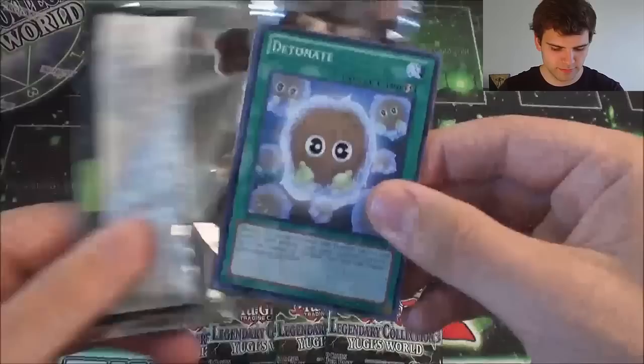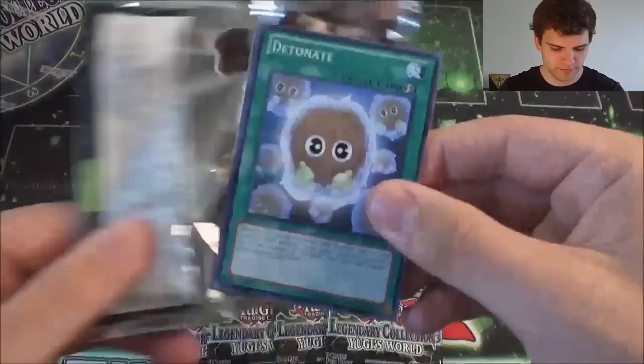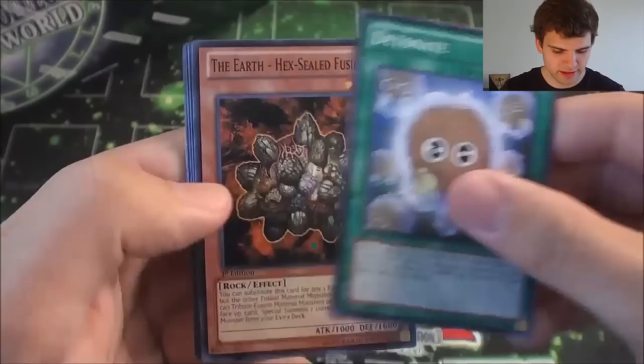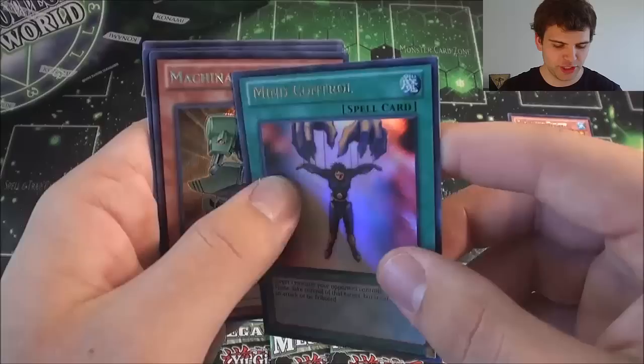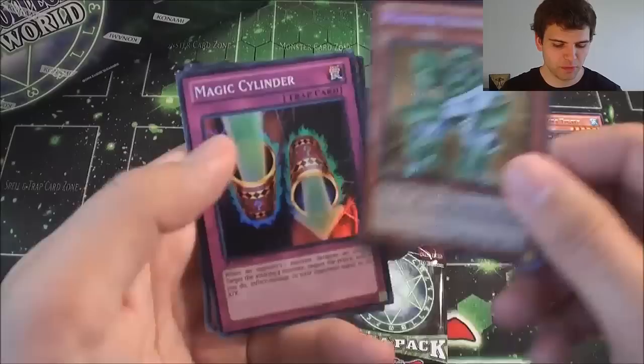First pack. We have a Detonate, the Earth Hex Sealed Fusion, Catapult Turtle for our rare, an Ultra Rare Mind Control — very nice — a Secret Rare Machina Soldier, and then a Super Rare Magic Cylinder.